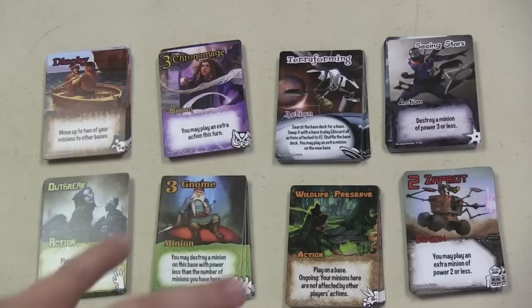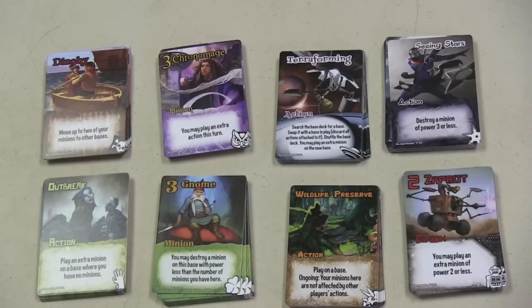At the beginning of the game, each player is going to choose two of the eight factions. More factions are coming, but there are eight factions, and you're going to pick two and put them together.